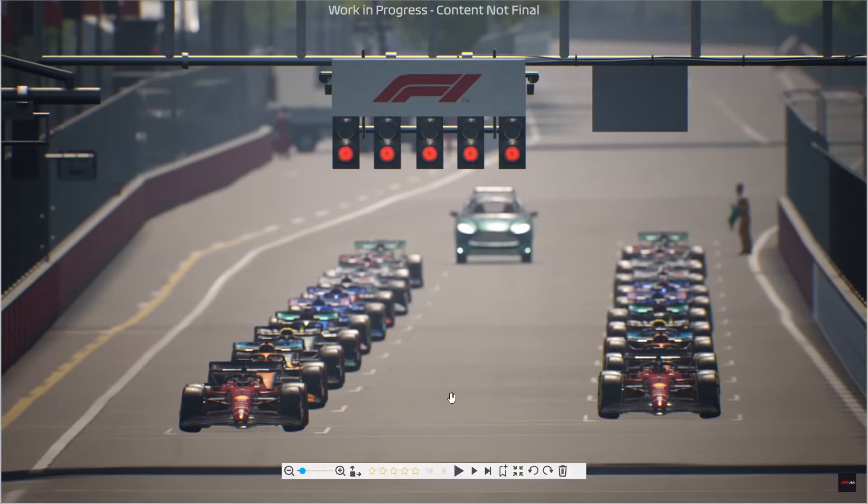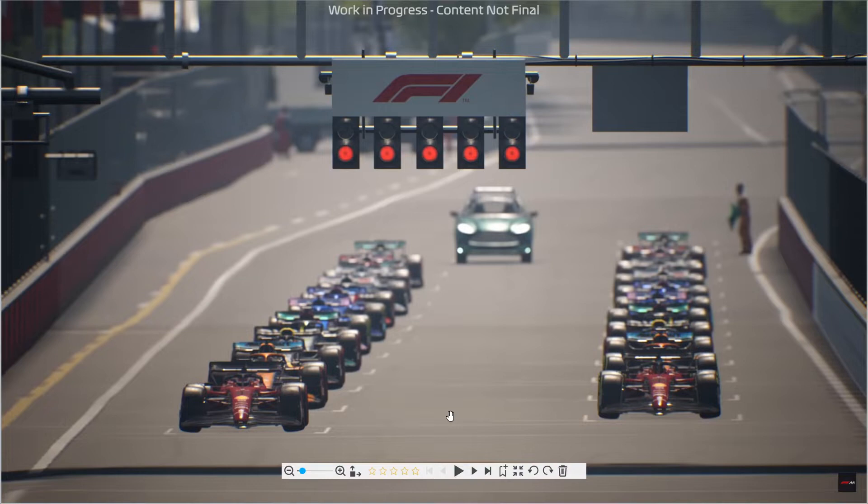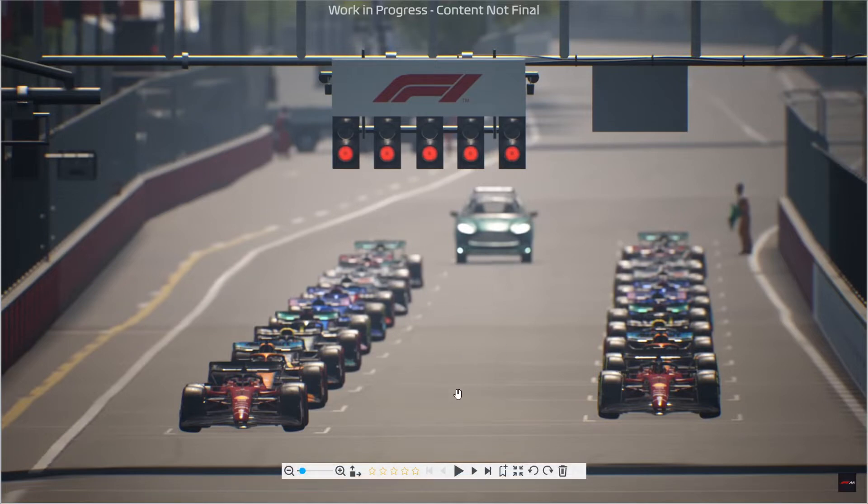Wie man jetzt hier sieht, haben wir hier einmal das Starting Grid. Hier fällt so ein bisschen auf, dass hier und da ein paar Schatten fehlen von den Autos. Es wirkt so, als ob sie ein bisschen in der Luft schweben. Aber ganz ehrlich, das juckt mich null, weil es ist nicht durchgehend. Beim Medical Car ist ein Schatten vorhanden, immerhin. Das ist wirklich Meckern auf hohem Niveau – ich finde es klasse trotzdem.